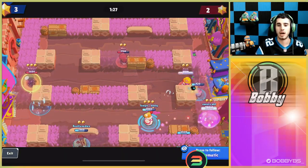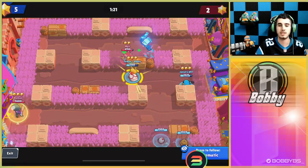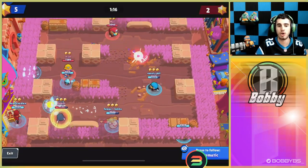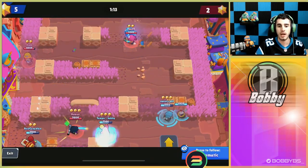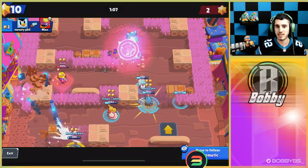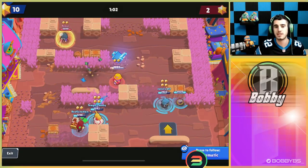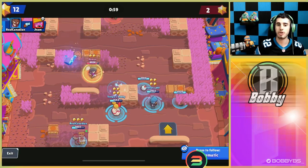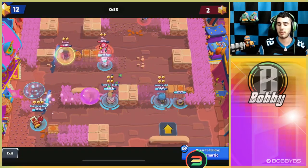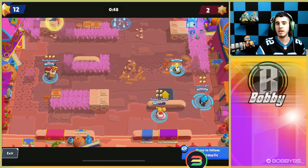When you're using three ranged brawlers like Mr. P, Piper, and Brock, you want to open up the map as much as possible, especially when facing a comp with Gene which isn't as dangerous from range. As the map opens up, it's going to be easier to dominate. Save your gadgets — I cannot stress it enough. Don't run up and use an aggro super or aggro gadget; use it for defense. There will be two or three times in a game where they'll run up on you and your gadget can save you, but not if you've already used it aggressively.